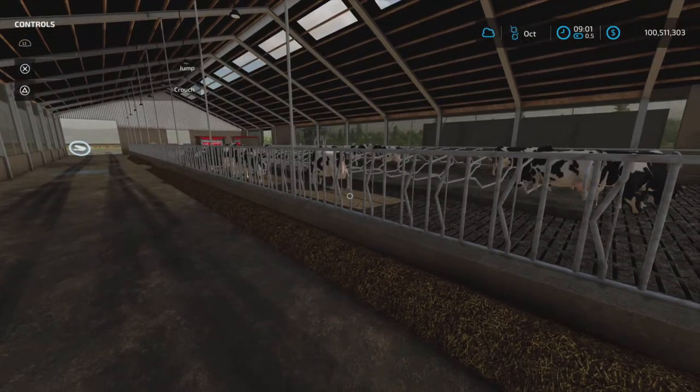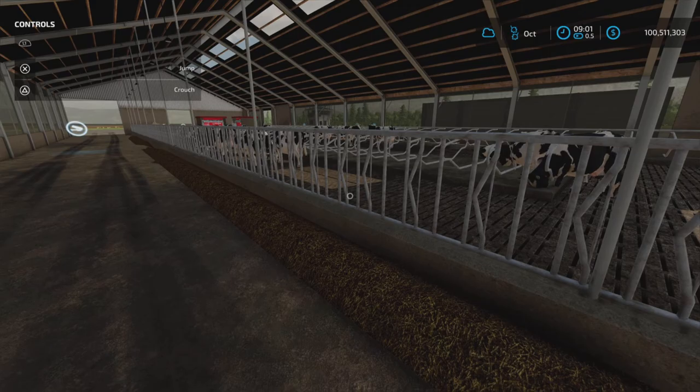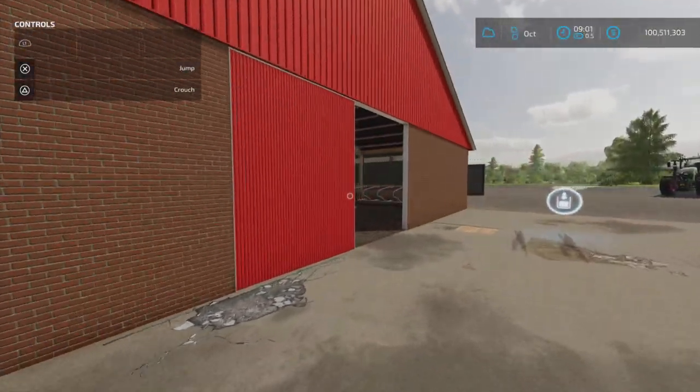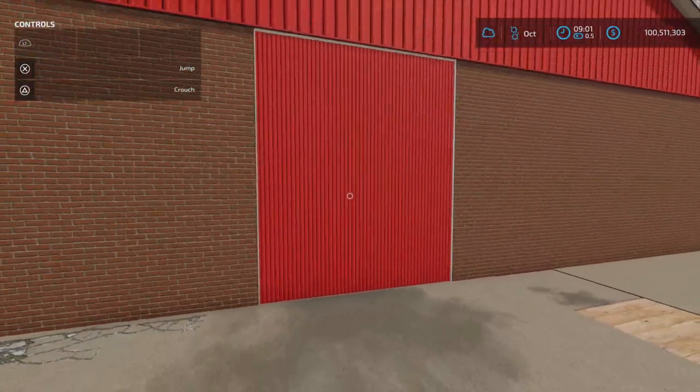It is 160,000 to place. Food and straw go in here. 200,000 liters of food is the capacity and 38,000 liters of straw. Doors open and close like so.